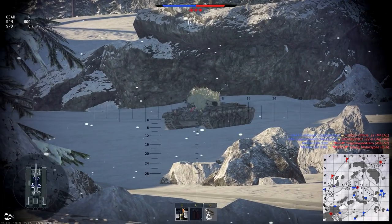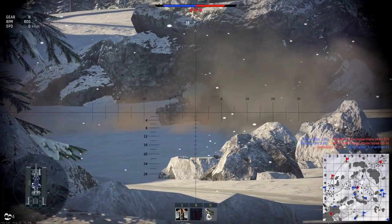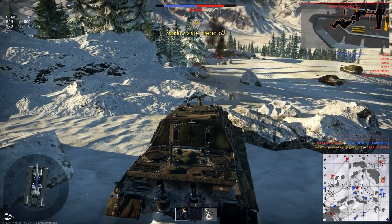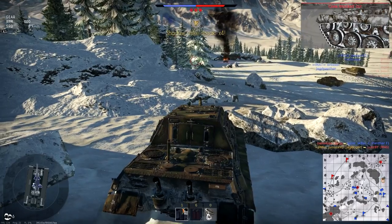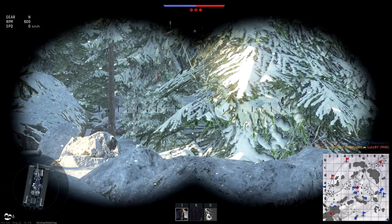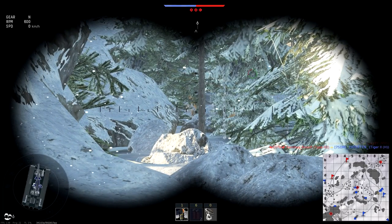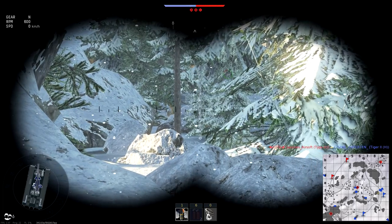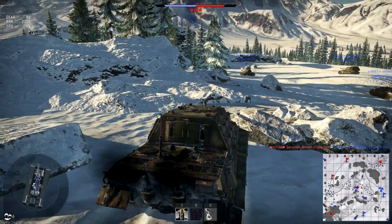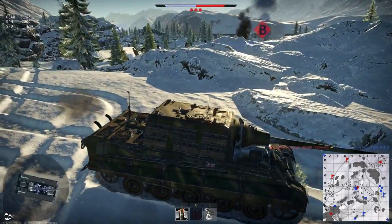If I'd have waited I could have taken that guy straight out, no problem. Come on — reload, reload — I've got such a good shot. Go straight to the front — boom! Then 46 down, straight to the front, fourth kill! Your job is to whittle the enemy down so that the medium tanks, heavy tanks, and light tanks — all the more maneuverable tanks — can go capture the points.